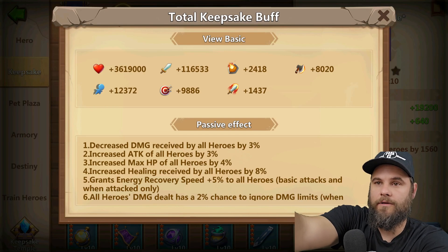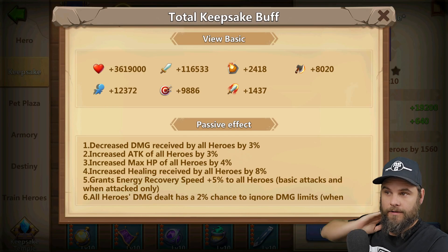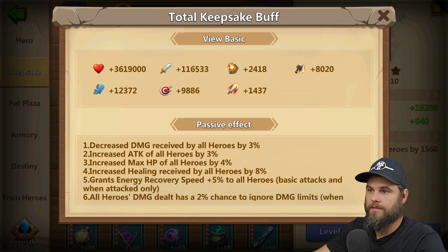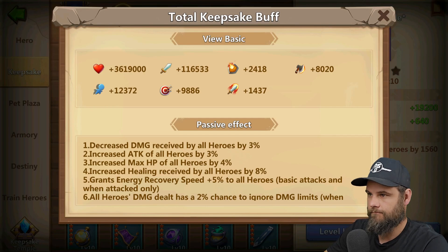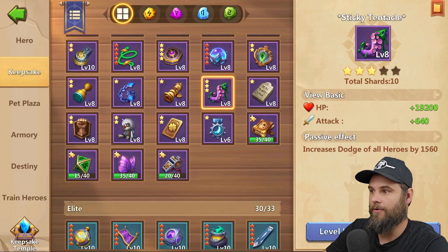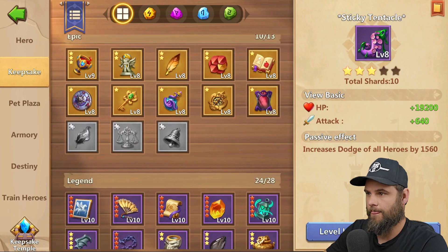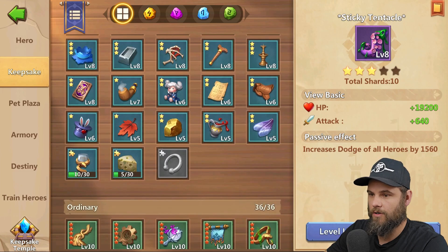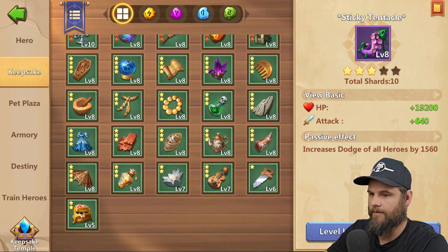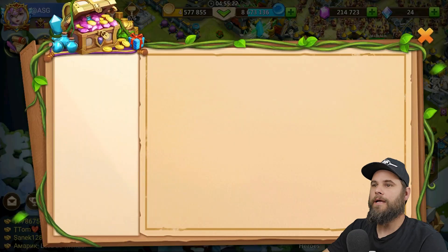Sorry about that. This is my total keepsake stats right now — 3 million 619,000 additional HP with 116,000 attack. My accuracy is still really low so I really need to work on this. I need to unlock these guys down here, and I still need to unlock these three at the bottom. Not too many to go but somewhat — okay, so we're done with that now.